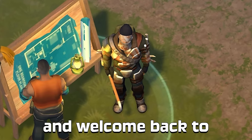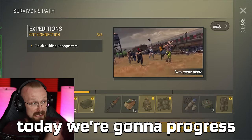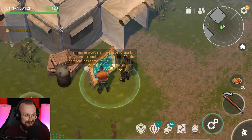Hey guys, it is me, HappySake, and welcome back to our free-to-play series in Last Earth in Survival. Today, we're gonna progress even further inside of the survivor's path. We have all the necessary resources to finish building the headquarters. Let's drop everything and finalize that.